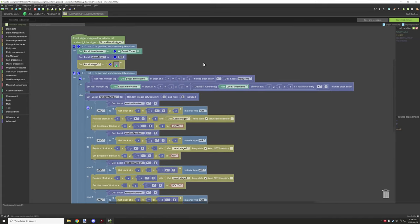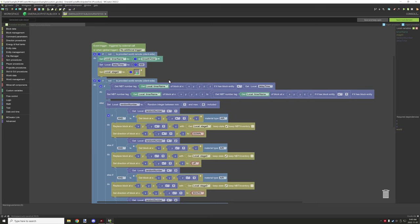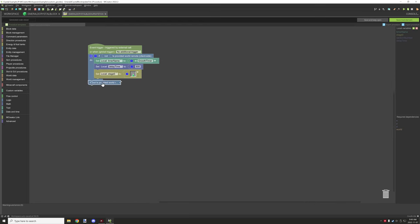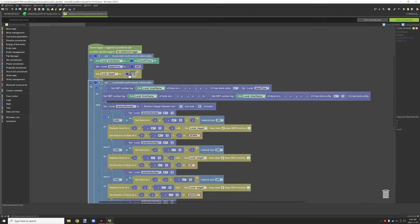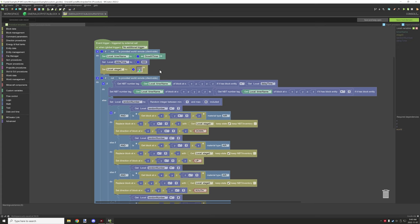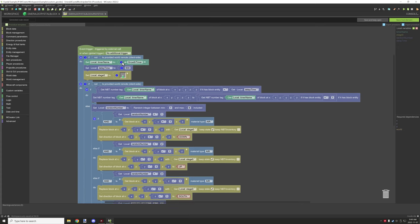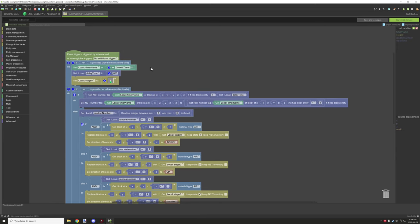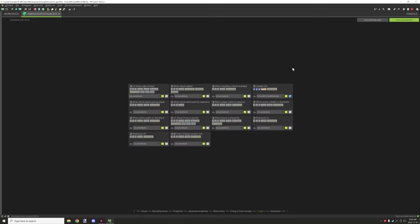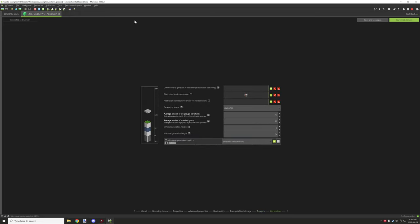Generally you don't even need to edit the lower logic directly — everything is controlled through the properties right up here. You just set your block, your delay time in ticks, and your timer name. Everything is labeled to give you information. You might need to change the timer name if it conflicts with something else already in your mod, so make sure it's unique to avoid conflicts.